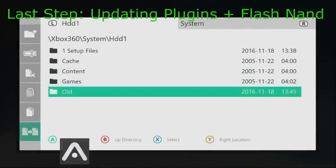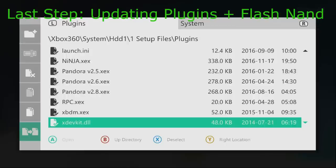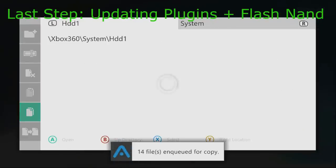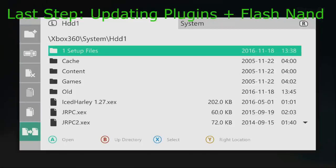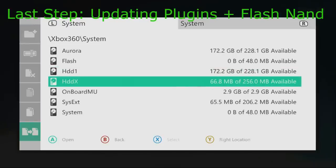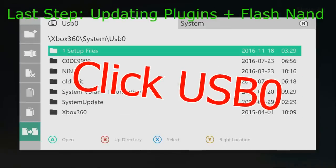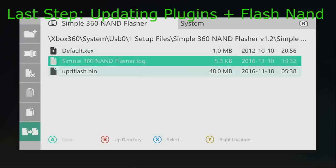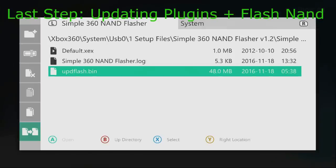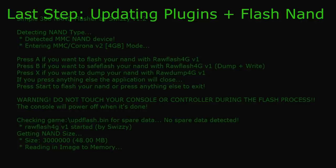To update your plugins, go to One Setup Files, then go to Plugins, select all of those, copy them, go back two times, and then paste. Now all those are updated. Now we're going to flash our NAND — back out of here, make sure your flash drive is plugged in. Go to One Setup Files, Simple 360 NAND Flasher, Simple 360 NAND Flasher again, and there's our UPD Flash that we just put on our flash drive. Then go to default.xdx, it should load up, click A and then click Start — and it'll flash the NAND. It should only take about 30 seconds depending on what kind of console you have.